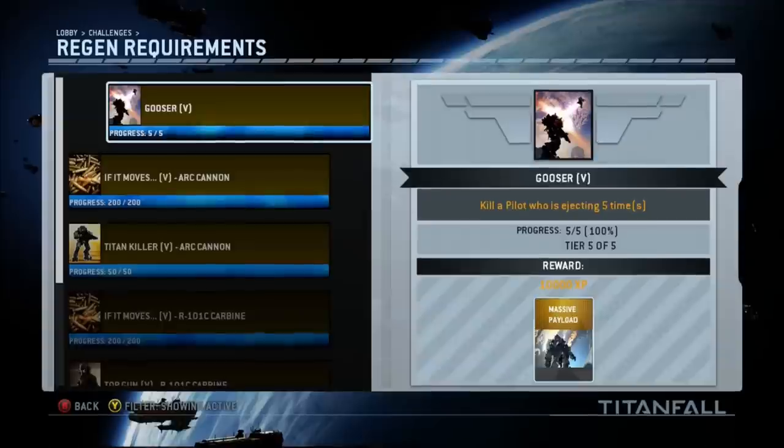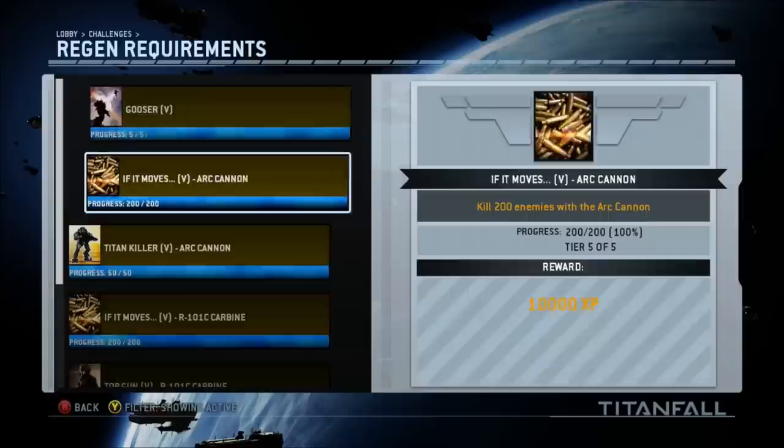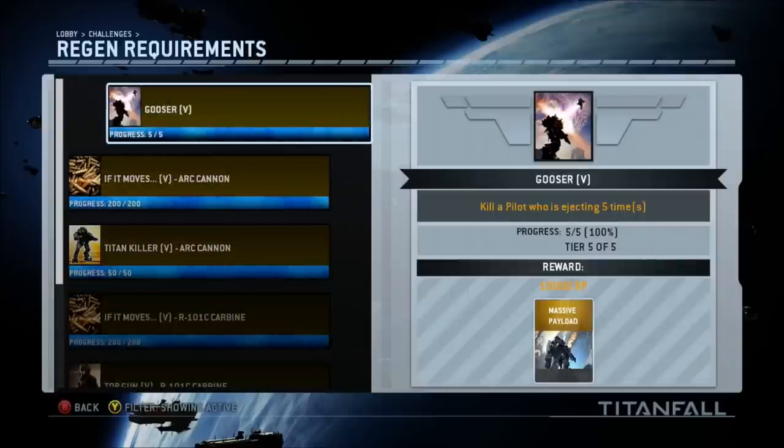That's how I completed the Gooser challenge, but here are some other tips too. Make sure you choose the Last Titan Standing mode — this way you're going to have more titans to fight against and therefore more chance of hitting an ejecting pilot. Choose the arc cannon weapon; this for me is the most effective weapon against ejecting pilots.